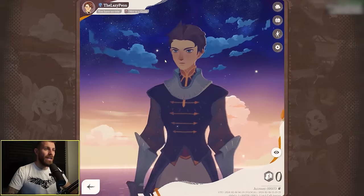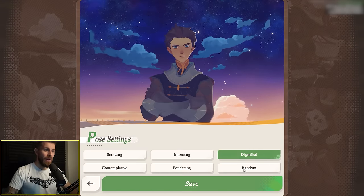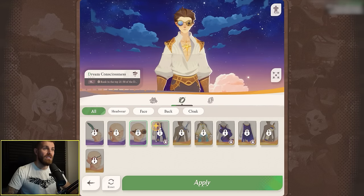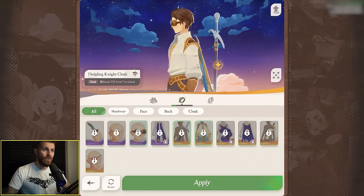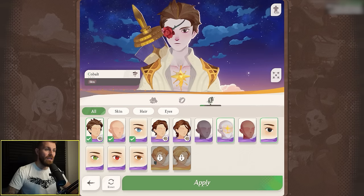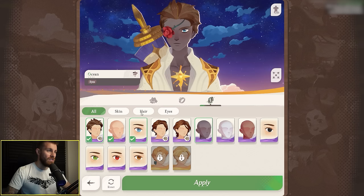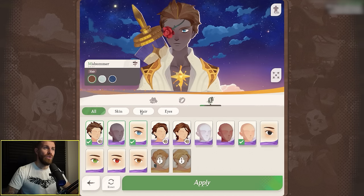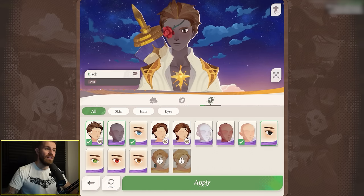So this is AFK Journey. If we click up here I can have a look at my character — I can change his pose, his outfit, and I've also got various different accessories, cloaks, weapons, headgear. I can also change his skin colour, eyes, hairstyle — all of that stuff. You've basically got access to full customisation at any point.